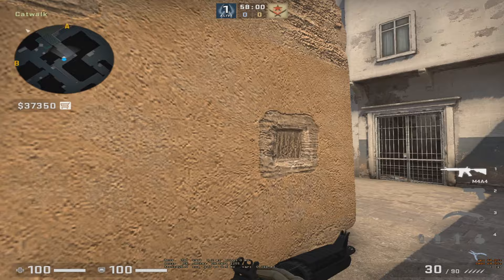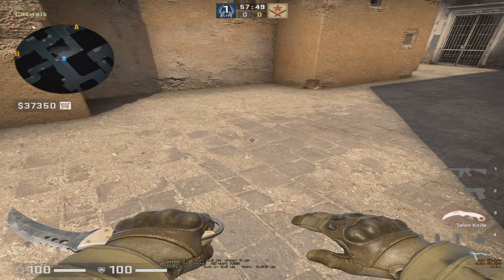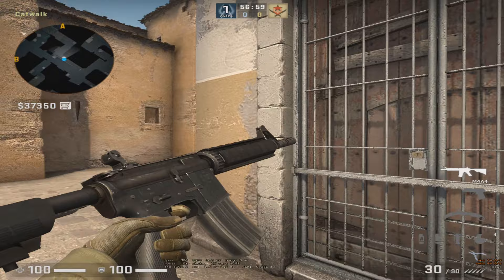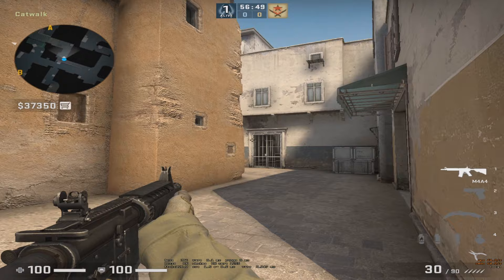Imagine if they are not playing on short after plant — you can't just come here and play like crazy. You can't rush in fast because they can be playing here, here, here, waiting for you. All you gotta do is train your pre-fire angles, and not enter short like this. You have to pre-fire the angles that you know they must be playing on.